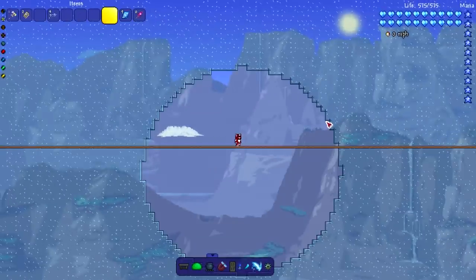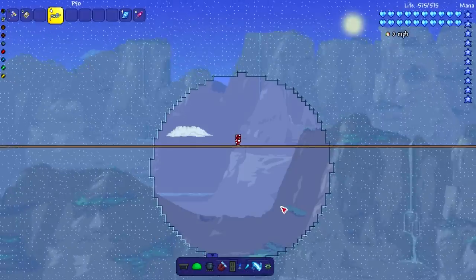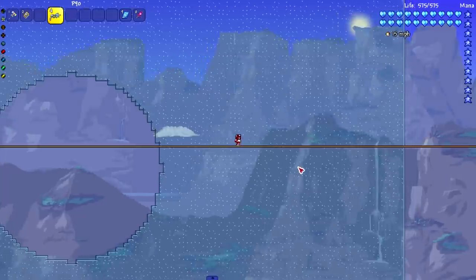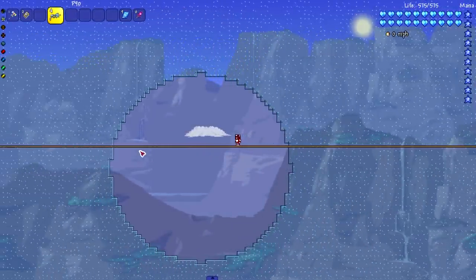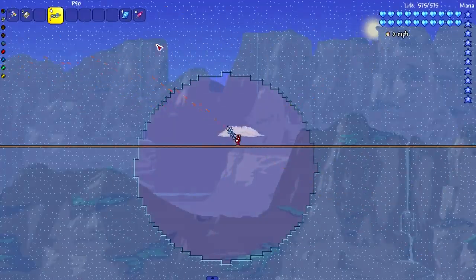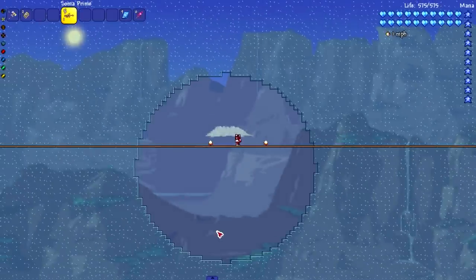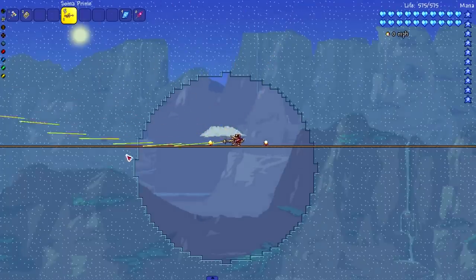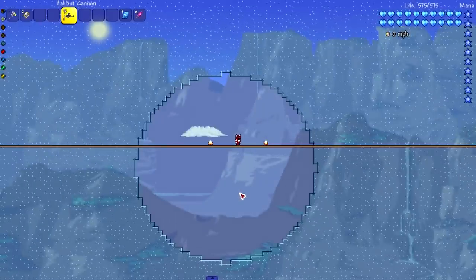This mod makes projectiles shoot twice as fast, so why not get one of the fastest projectile-shooting items? The P90 is pretty fast — let's put it to the test with Hyper Mode activated. It's actually pretty smooth, though I feel like we can get faster since there are some faster guns. That was a nice control test. Now let's test out the Soma Prime — let's see what this baby sounds like. Nope, I don't like that one.